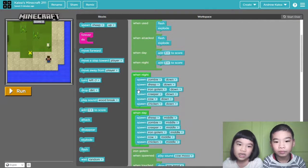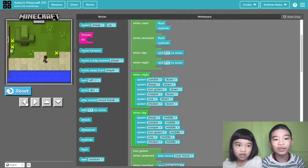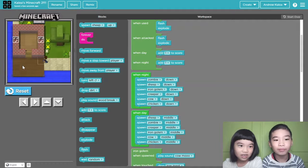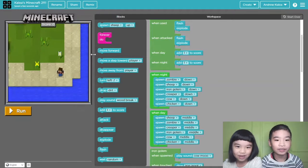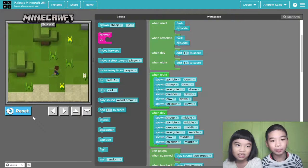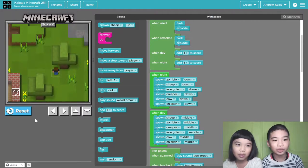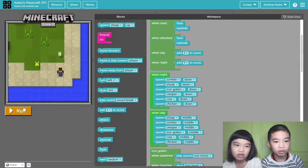So when night, spawn zombie and everything down — so it will be near the house. Make it bigger. This is where they will spawn. Then when day, spawn everything in the middle. I think it's about where this is. I always see a sheep always spawn next to the tree. The iron golem plays cow moo.